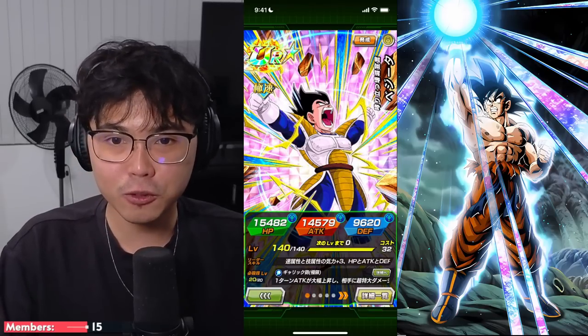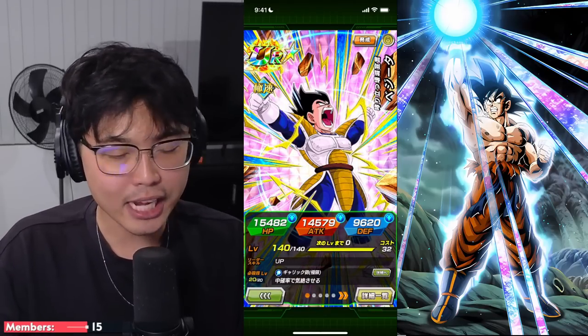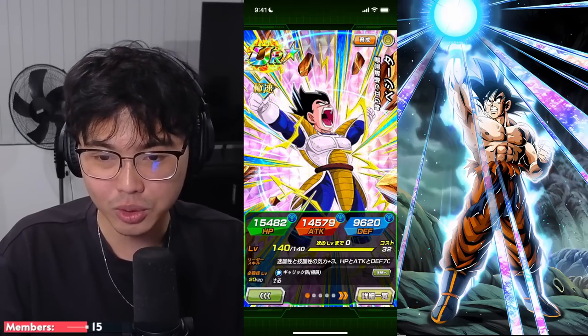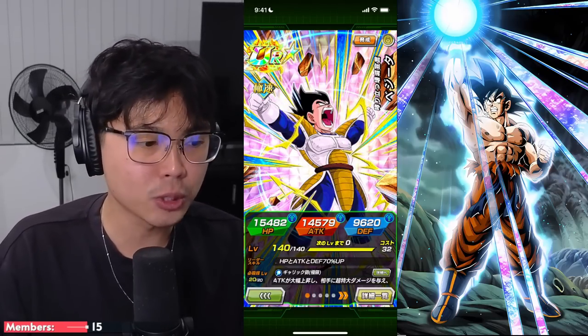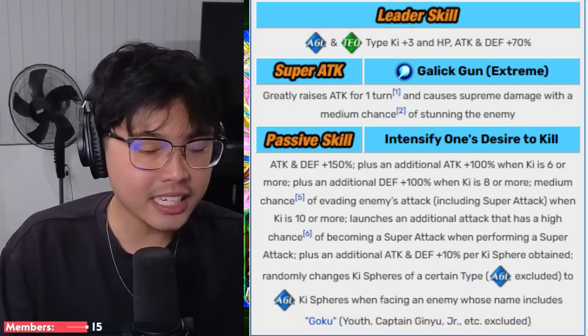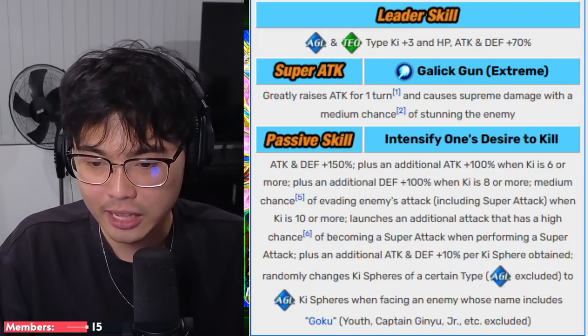Let's get into the details of this Vegeta. His stats: HP is 15,482, Attack is 14,000, Defense is 9,600. Overall, good stats — I've never complained about the base stats of any Super Strike unit, to be honest. For the Leader skill, we have AGL and Tech for a 70% stat boost and 3 ki.